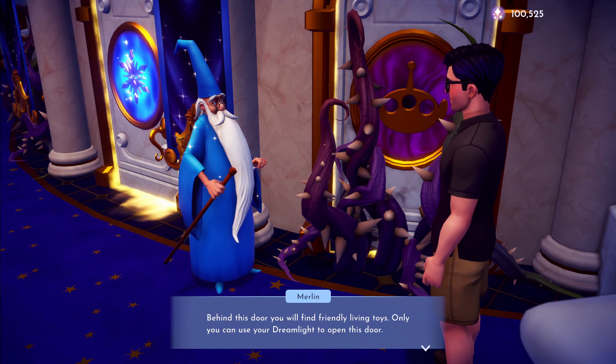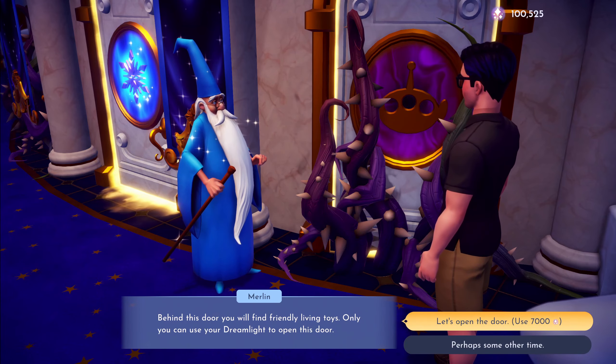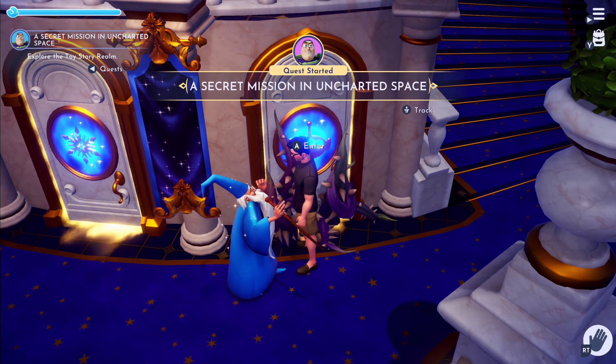"Behind this door you will find friendly living toys. Only you can use your dream light to open this door." We'll use 7,000 to do it. "Depends - you've unlocked the Toy Story realm!" Awesome!